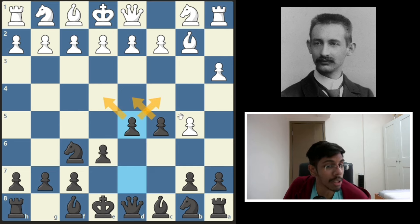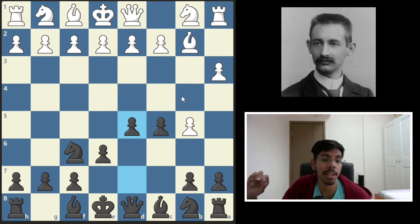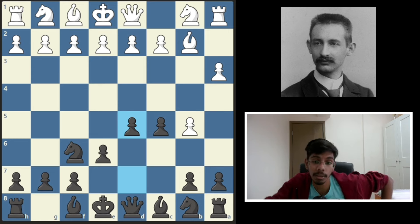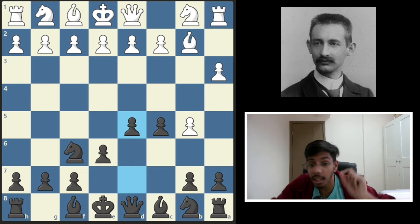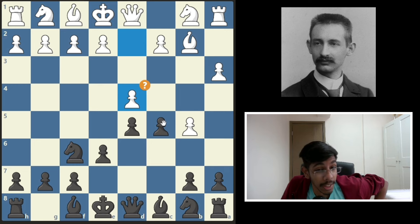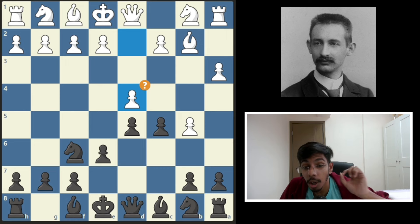The d and c pawns are controlling the center. Black has all the space. The problem with b5 is this pawn is going to be very weak and white needs to be very precise now. After one mistake, white continued with another mistake: d4. In this position, would you take the pawn, develop the knight, develop the bishop? All these moves are good, but not the best.